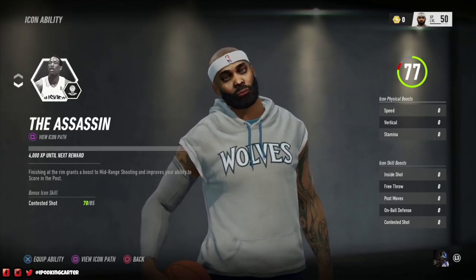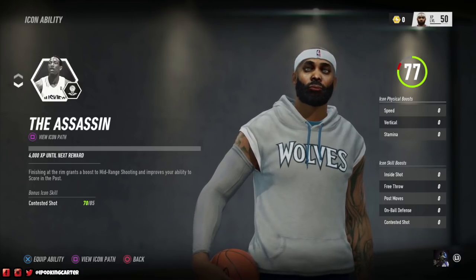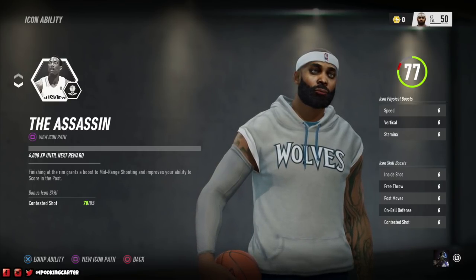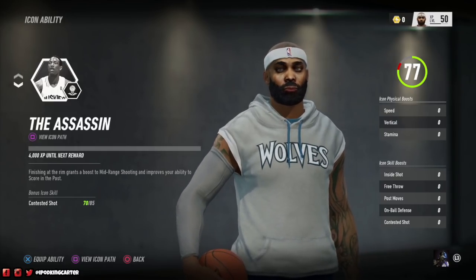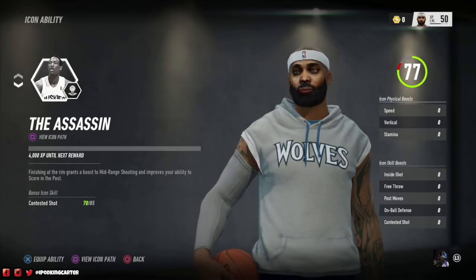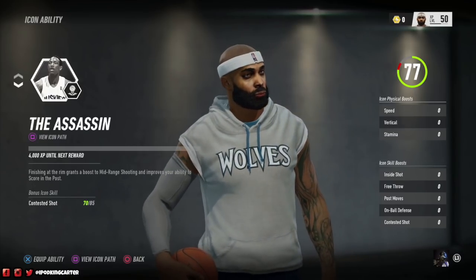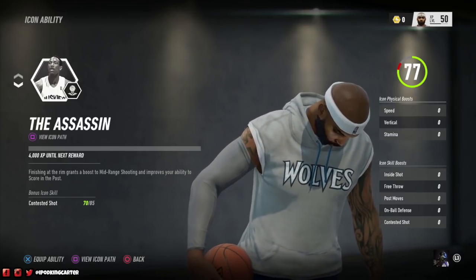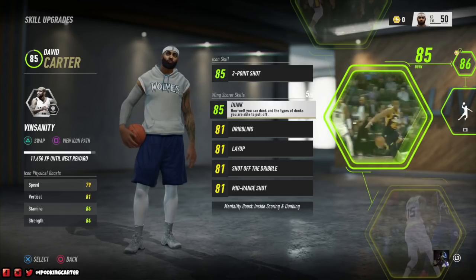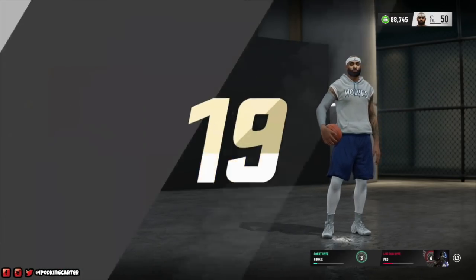I also have another icon path I can pursue — the Assassin path, which is DeMar DeRozan's. His icon physical boosts are speed, vertical, and stamina. He gets better inside shot, better free throws, better post moves, better contested shots, and better on-ball defense. So if I go into Live Run and people see my player wearing the Toronto jersey, they'll think 'wing scorer, Vince Carter' — then I come out clamping people up with on-ball defense. Also his contested shot is 85 — with all my mid-range and shoot-off-dribble traits, that's crazy.